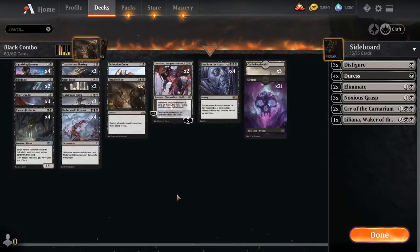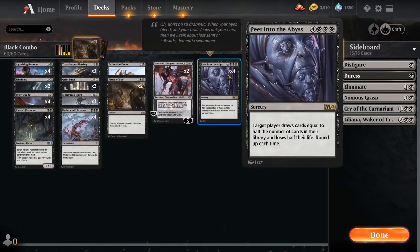Welcome to another Budget Deck Tech Tuesday here on the ICG Store YouTube page. We have a very interesting one today — it is mono black combo. The whole goal of this deck is to play Peer into the Abyss while you have Underworld Dreams in play.